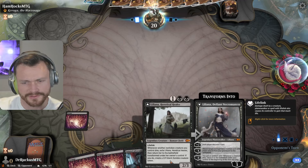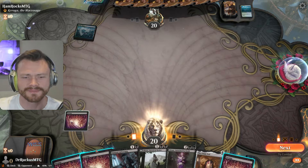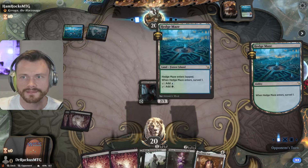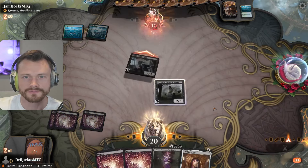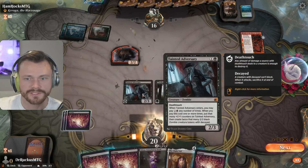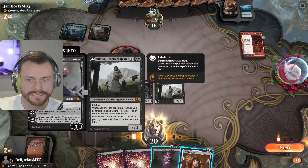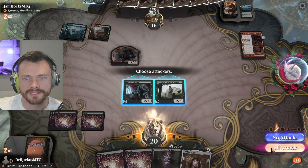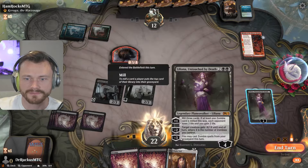Land go. Whenever a non-token creature you control dies, exile Liliana, return her to the battlefield and create a Zombie — oh boy, it's a Simic deck. Okay, here we go — it's a zombie, let's go. Surveil — what are we doing here? Nothing is what we're doing. All right, bottom for two — nice. Fable. We only control one zombie. Ideally we kill this thing but if they have removal it's not so good. I think we're just getting in there — unfortunately they get the treasure. We only have one zombie, so we're just plussing.